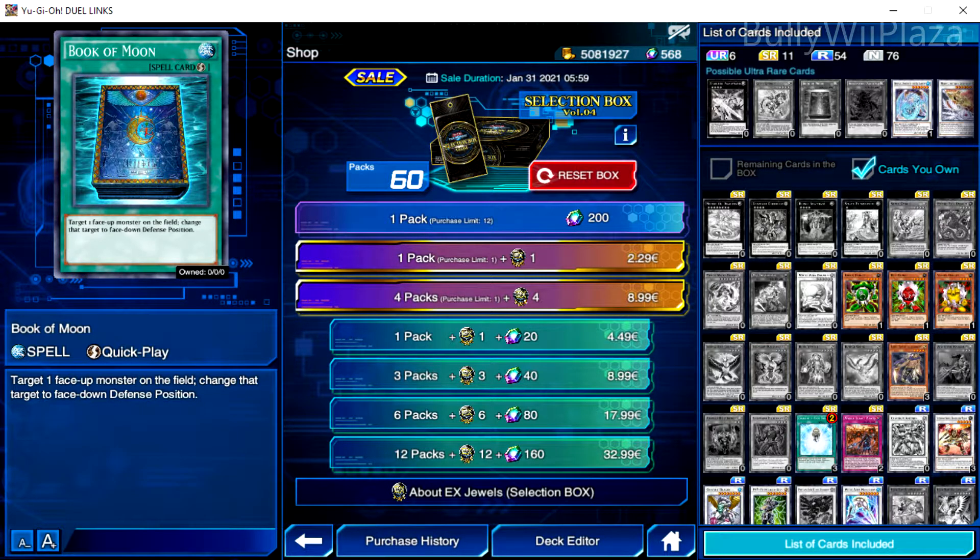Since Book of Moon is a UR, it only exists once in the entire box. With a total of 60 packs, the expected number of pulls needed on average is 60 divided by 2 equals 30. Since we are at 48 packs, we need to buy 18 packs with money to get our first copy of Book of Moon. 18 packs utilizing the regular 6 and 12 pack deals will cost 32.99 euros plus 17.99 euros equals 50.98 euros.